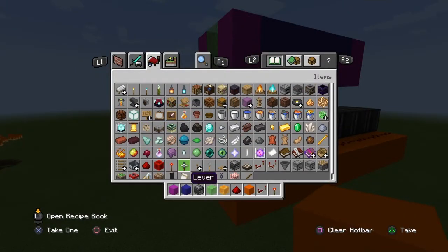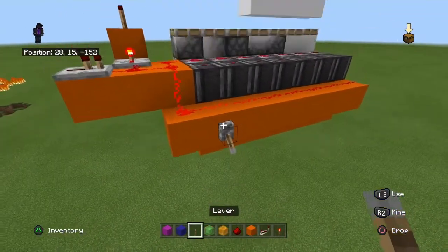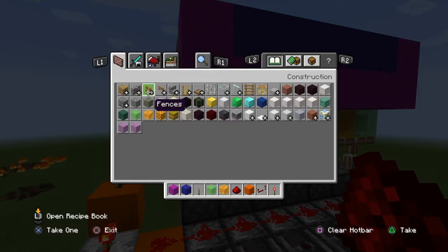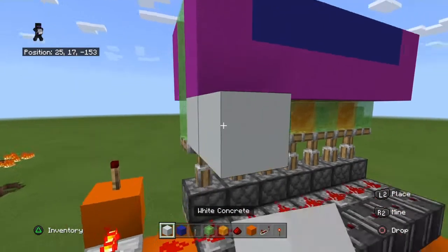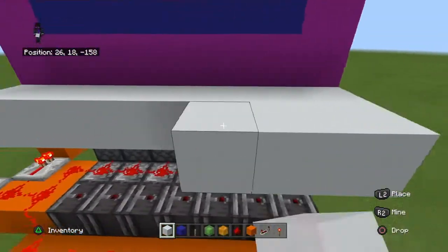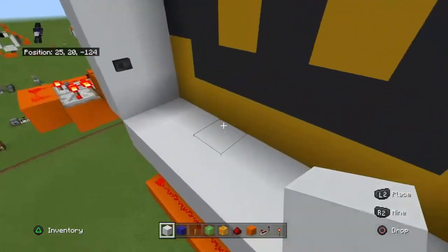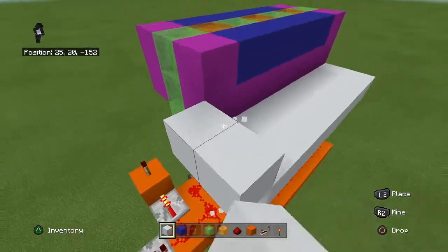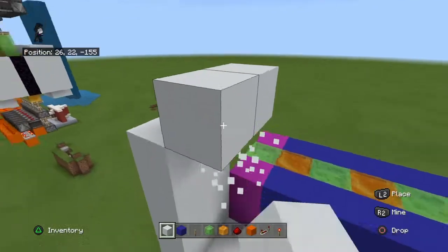Grab yourself a temporary switch and put it there. So now you can see where the bottom half of your door is. I'm going to use white concrete — put white concrete there and in a line.